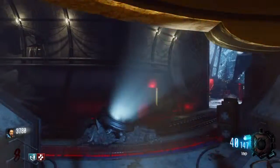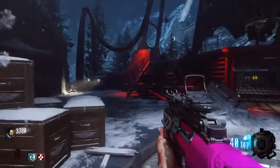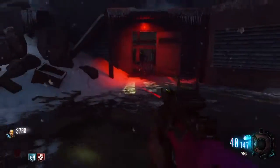As soon as that's done, you can take the teleporter straight over to the rocket pad. Run right out of that teleporter, up the stairs, and Pack-a-Punch should be right behind you.